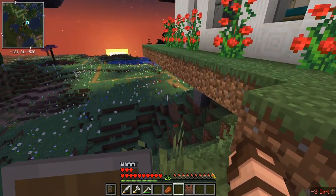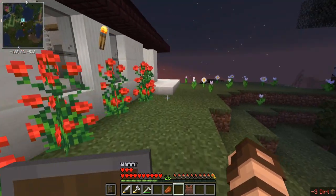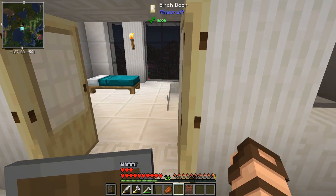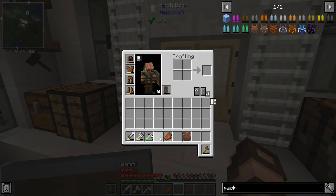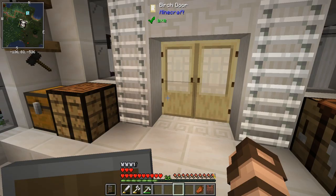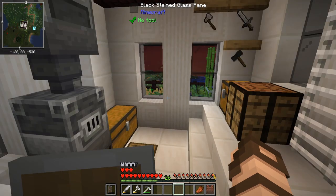On today's episode we're going to be going over all sorts of stuff, just barely getting into Create. I know I said I'd be focusing on it, but there's so many things you need to do in order to get through it. I threw away that wooden axe because every time I touch things with it I get these weird world edit options.